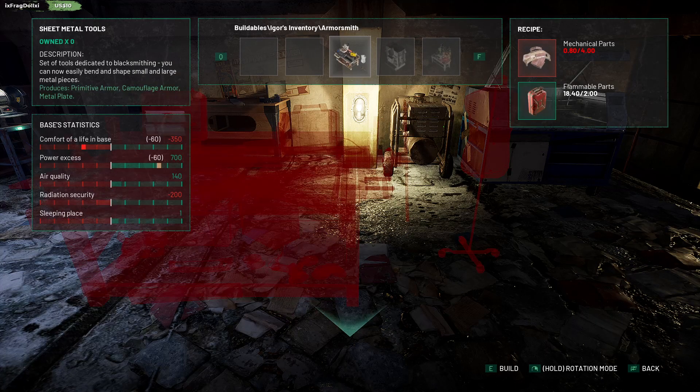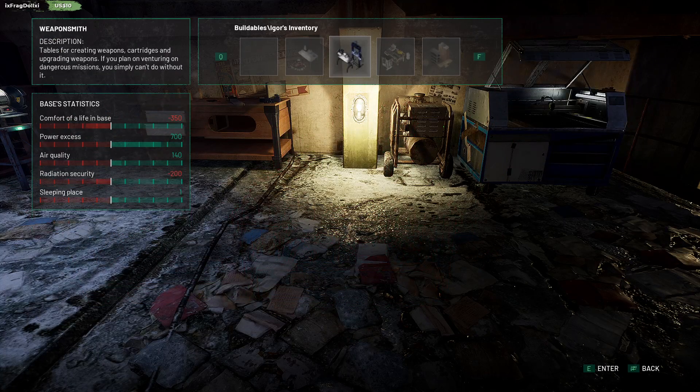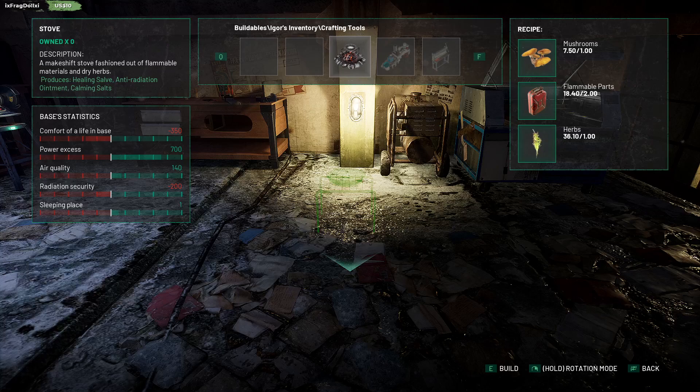Armorsmith. Oh my God. We're kind of low on materials now. Makes your stove fashioned out of flammable materials. Produces a healing salve, anti-radiation ointment, calming salts. Calming salts — is that maybe something with your psyche?